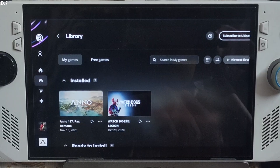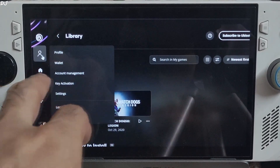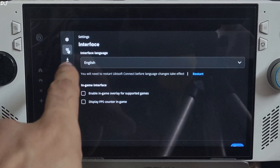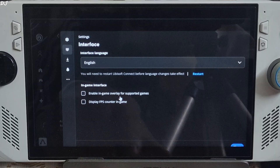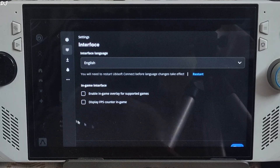Just make sure the Ubisoft Connect in-game overlay is disabled. Click on the profile icon, click on settings, go to interface settings, and uncheck the setting 'Enable in-game overlay for supported games.' Also uncheck 'Display FPS counter in-game.'